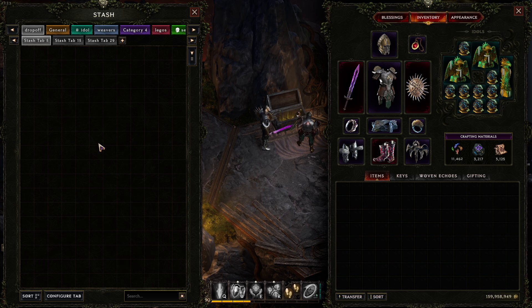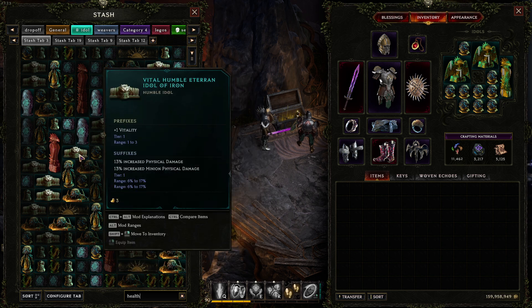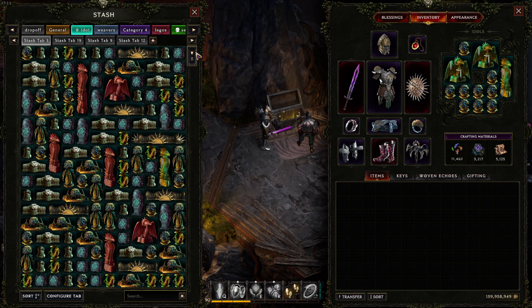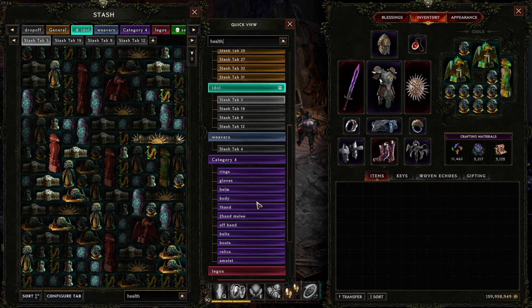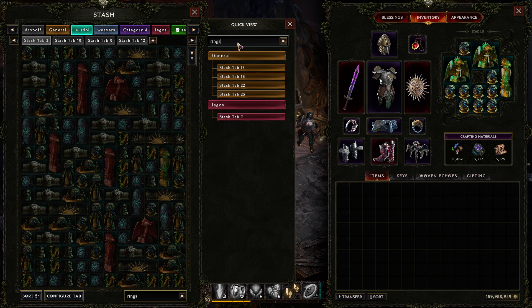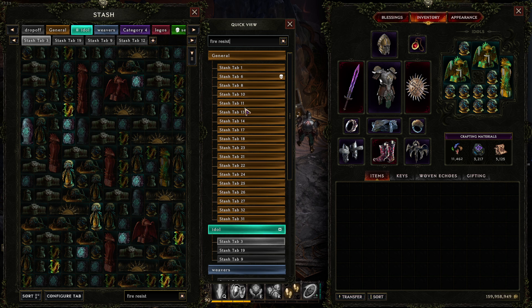Another quick thing a lot of people don't know: there's a search bar at the bottom and you can search for, say, 'health' to see all idols with the word health in their text. What many people don't know is that the arrow that expands all your stash tabs also has a text field — type in it and it will hide all tabs that don't contain that word. So you can type 'rings' and only ring-related tabs stay visible.